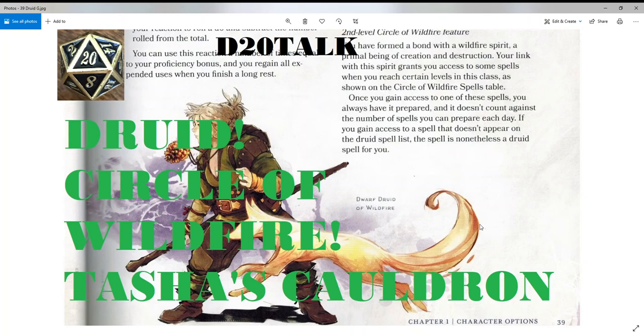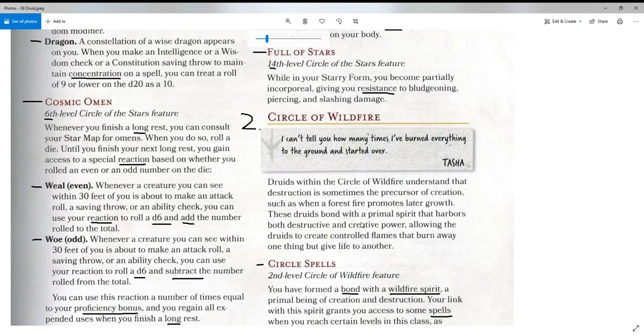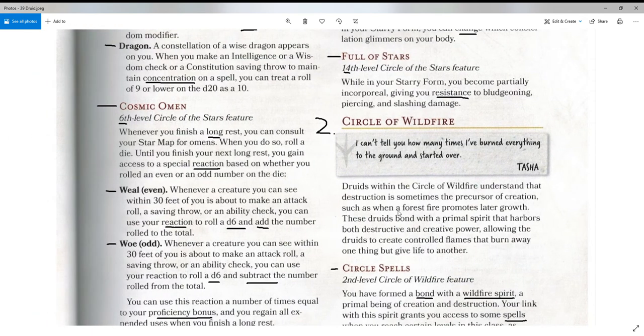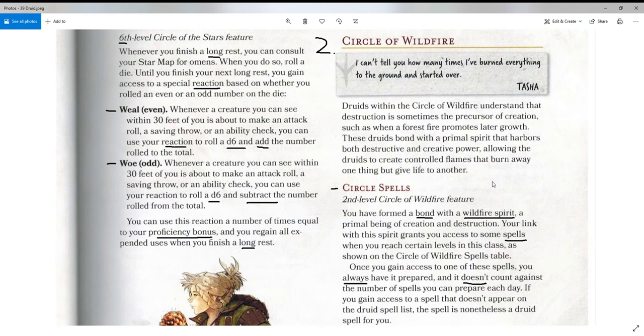Let's finish up with our druid and continue on with the Circle of Wildfire. You can see in this picture there's a little summon they get, which appears to be made of fire and looks about like a fox. Druids within the Circle of Wildfire understand that destruction is sometimes the precursor of creation, such as when a forest fire promotes later growth. These druids bond with a primal spirit that harbors both destructive and creative power, allowing the druid to create controlled flames that burn away one thing but give life to another.